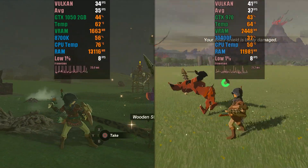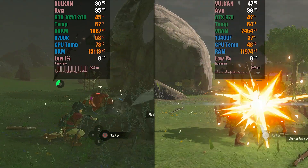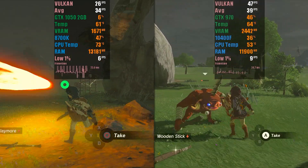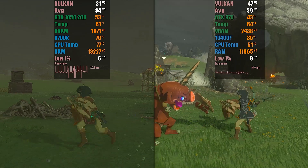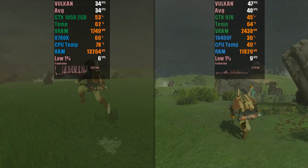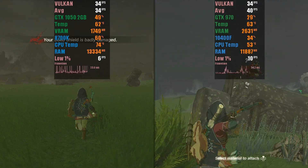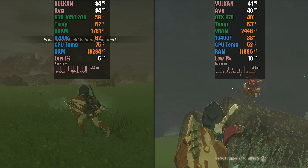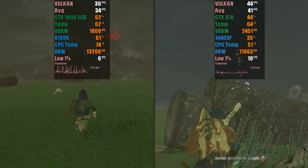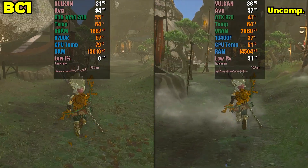Additionally, the CPU usage is also higher when using BC1 mode, even though the i7 has better performance than the i5. The VRAM usage of the GTX 970 is only at 62.5%, indicating that this card still has enough VRAM to handle the current mods. We have not reached a consensus on whether texture compression negatively affects visual quality, as the GTX 1050 is experiencing cloudy weather while the GTX 970 has sunny weather.